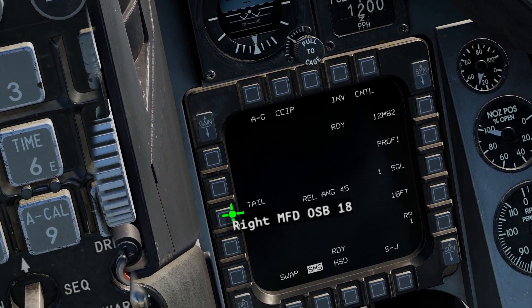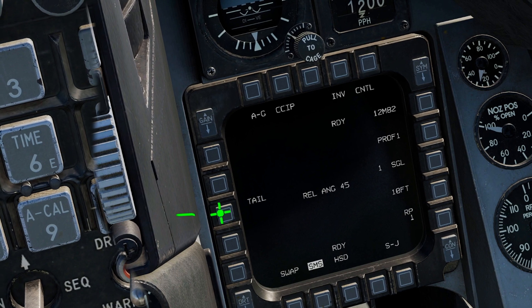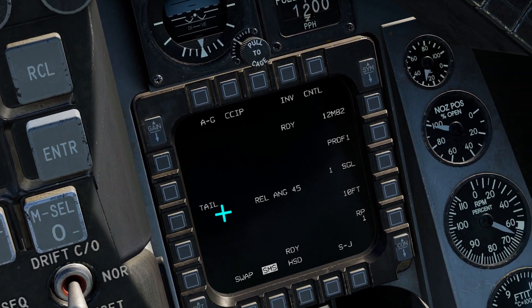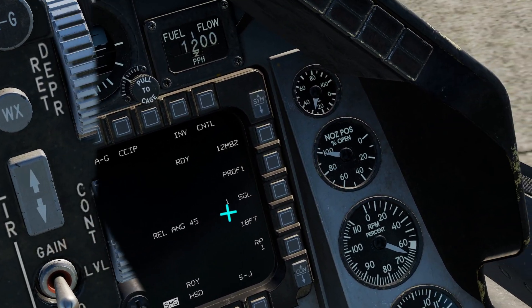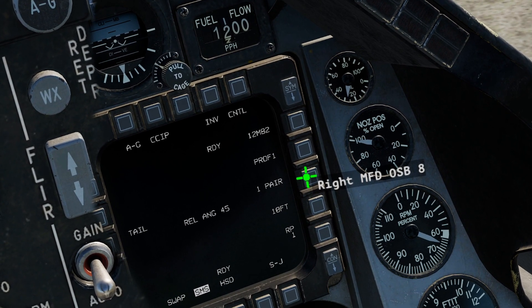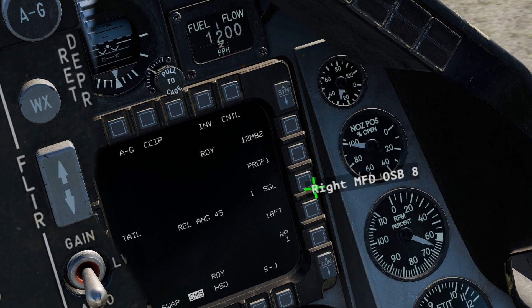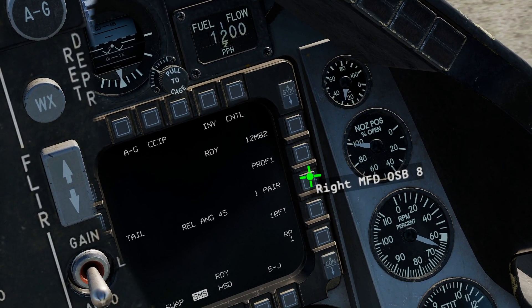Here we have our fusing option — either nose-tail, nose, or tail. Here we have a release method where we can drop a single, or we can drop a pair.